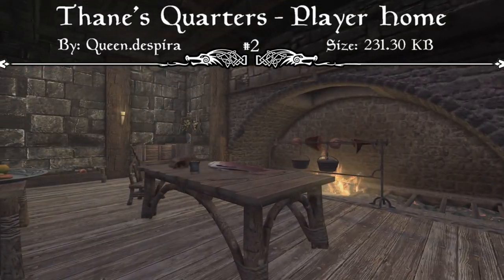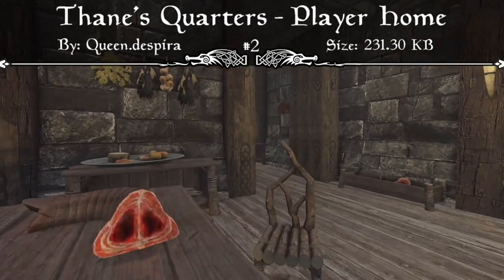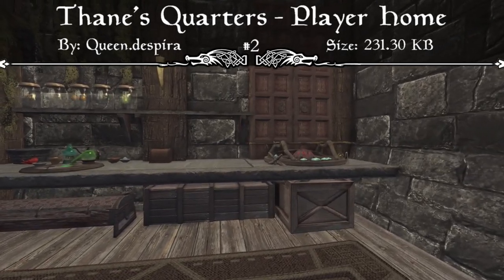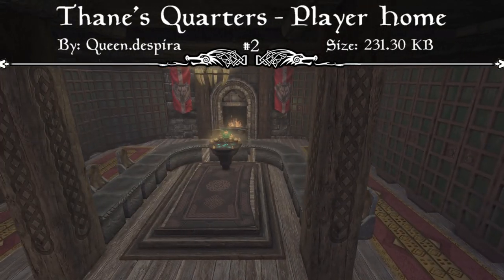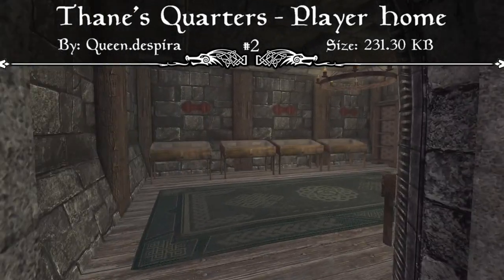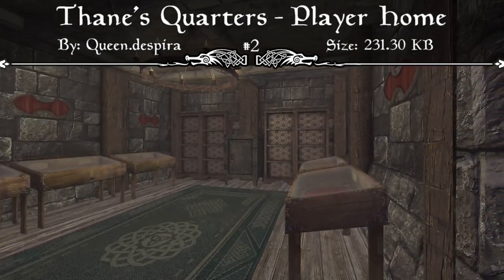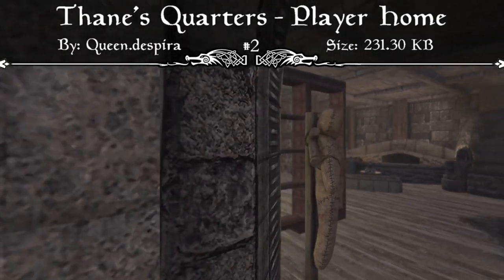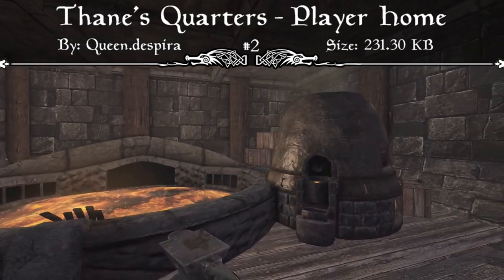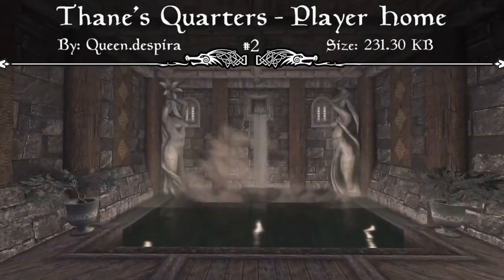The Jarl of Solitude felt that after all of your heroic achievements, the title of Thane just wasn't enough, so they restored the unused wing and granted it to their most valuable Thane — which is you. This is a great new player home that features everything you're going to need, all within one loading screen. You don't have to travel from room to room to store all your items — everything is within one cell and very easy to access. It's very beautifully decorated and very small in size, coming in at 231.22 kilobytes. If you spend a lot of time in Solitude, I'd strongly recommend checking out the Thane's Quarters player home.